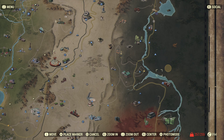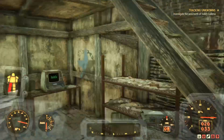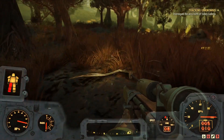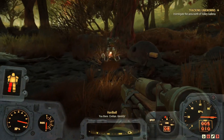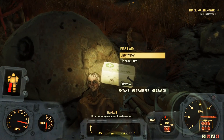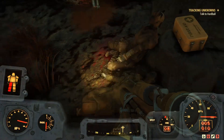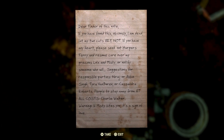Hi guys and welcome back to Fallout 76. Following on from Harper's Ferry, we next need to investigate this area just north of the Valley Galleria, so we're going to push on there now. The search radius isn't too major, and if you head towards the center of it, I started hearing Hardball. There are two dead bodies beside Hardball.